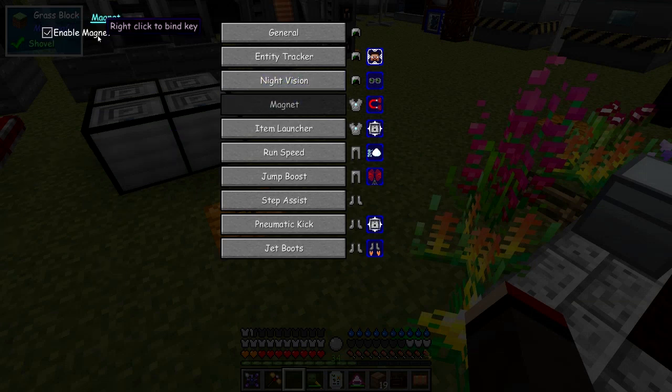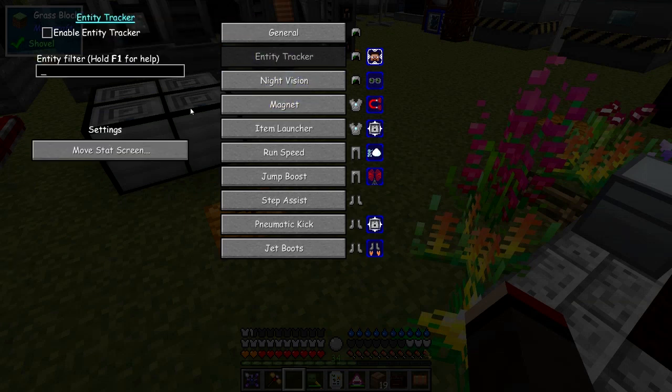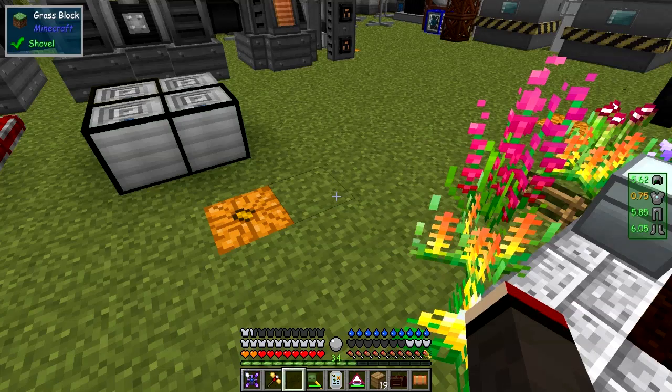Night vision will actually use air. You can right-click to bind a key — let's use P for night vision and see if that works. Enable night vision. For the entity tracker, you can search for entities, but I'm not going to do that at the moment until we've actually got something there to find.